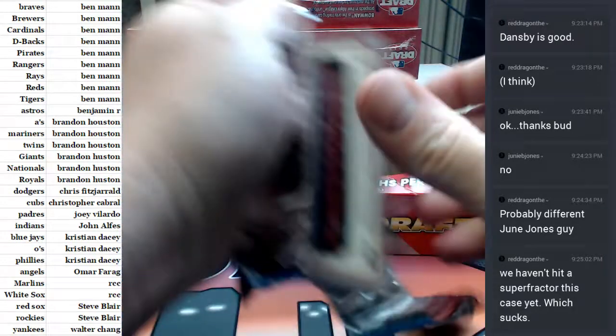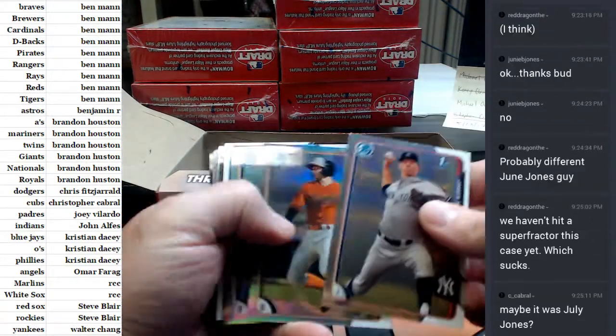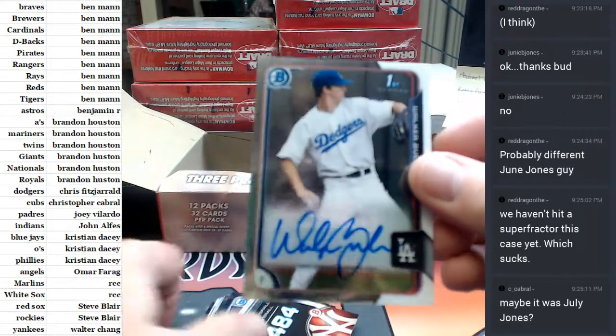Case is dead. Two boxes, no Superfractor. It is straight trash. Walker Bueller for the Dodgers de los Angeles.